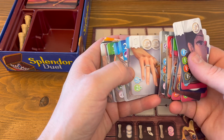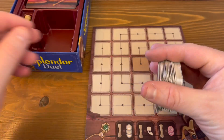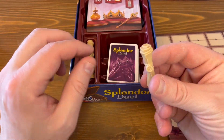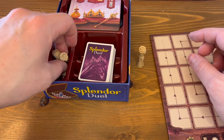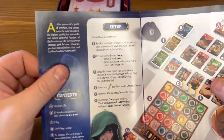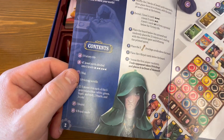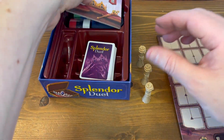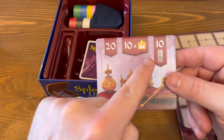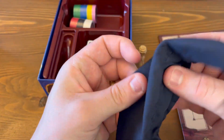Nice artwork on the cards. What else is there? These tokens look like little scrolls. According to the rules, you place the three privilege scrolls. So yes, three privilege scrolls — I guess tied to the three winning conditions. 20 points... and there's a bag.